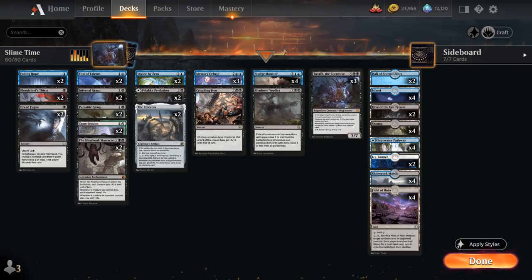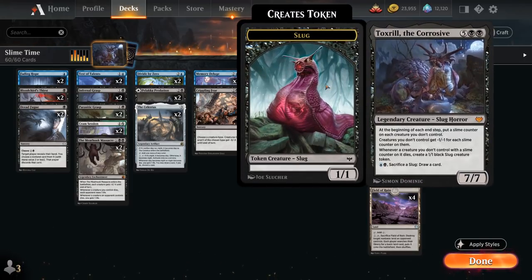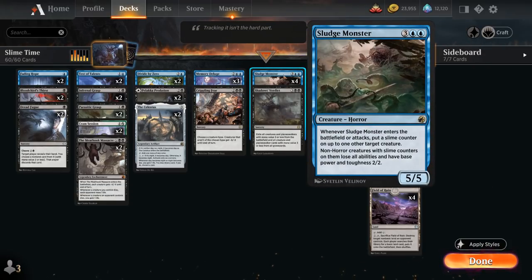Toxtrail plays very nicely alongside Sludge Monster, the 5-mana 5/5 Horror. Whenever Sludge Monster enters the battlefield or attacks, put a slime counter on up to one other target creature, and non-horror creatures with slime counters lose all abilities and have base power and toughness 2/2. So if we have Sludge Monster in play and play Toxtrail, Sludge Monster can attack, turning any opposing creature into a 1/1 with no abilities, as the -1/-1 from Toxtrail applies right away. End of turn, Toxtrail triggers, putting a second slime counter on that creature, killing it and giving us a 1/1 slug token in return.